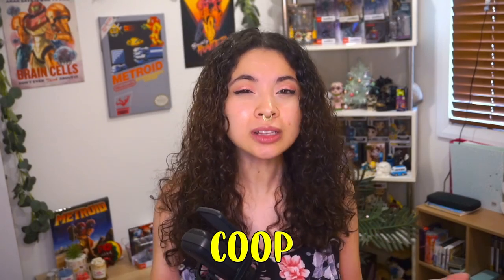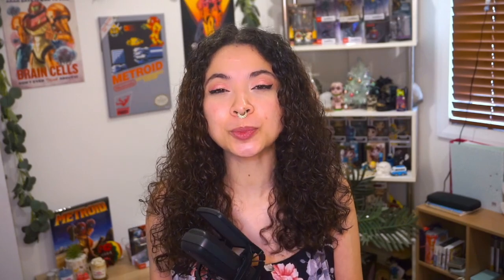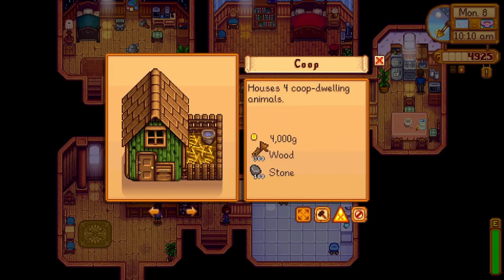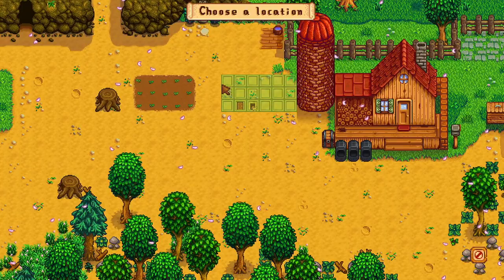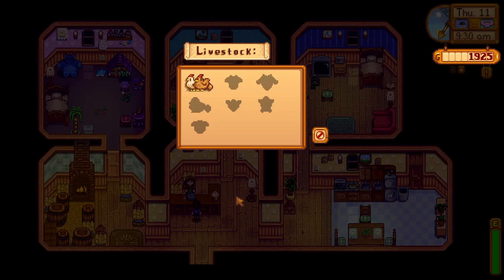Let's start off with the coop, which is generally the first building you might place in your playthrough. To place down a coop you'll need 4,000 gold, 300 wood, and 100 stone. The coop has two upgrades to further develop it so it becomes bigger and unlocks a few things. At its basic state when you first place the coop, the only thing available to place within it is chickens. The only way to get chickens the first time is by going over to Marnie and purchasing them for 800 gold each.